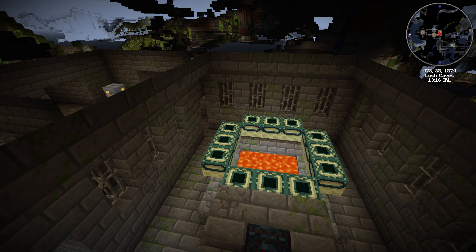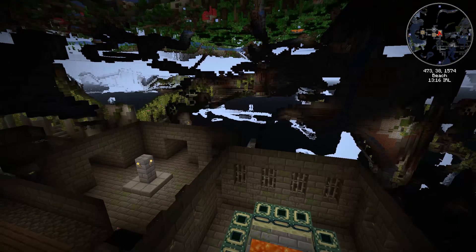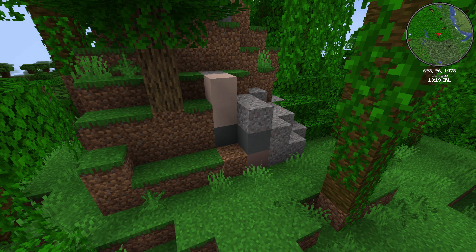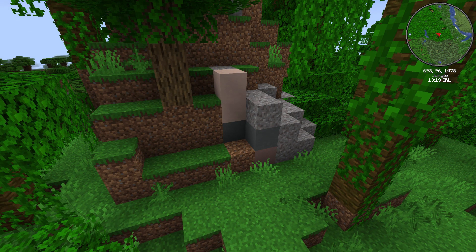On the way to this stronghold there's a trial ruin at approximately 696, 148. However, there are no villages on the way - you pass dark oak forests, jungles, jungle spurs, and bamboo forests, but no villages. So this is quite a taxing seed. If you want a little adventure on the way to the stronghold, this is the trial ruin at approximately 693, 1478.